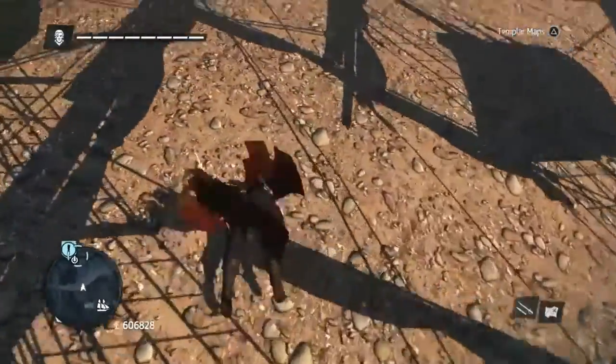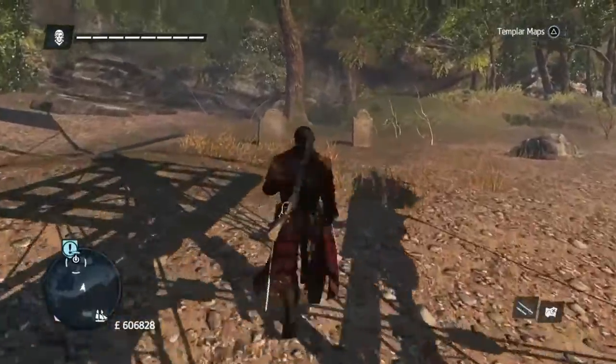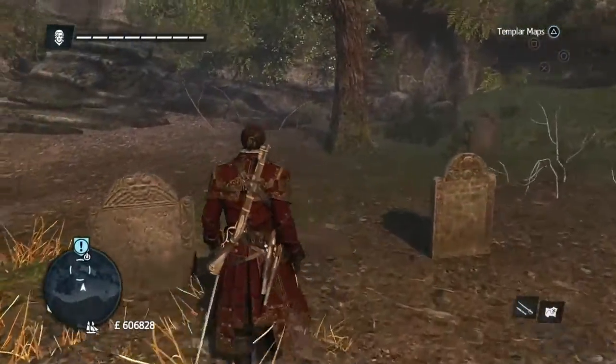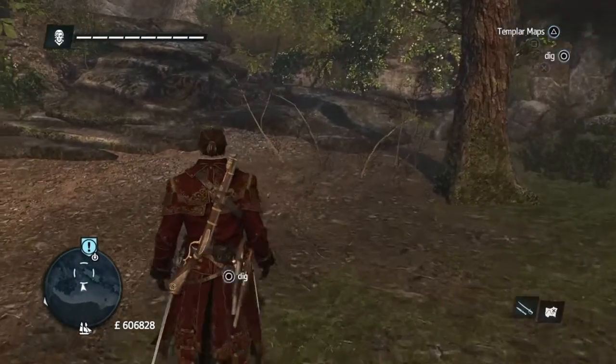But when you get to the right beach it's really simple. Just jump off, you see the gravestones — two of them — just walk forward near the one on the left. And there you get it.